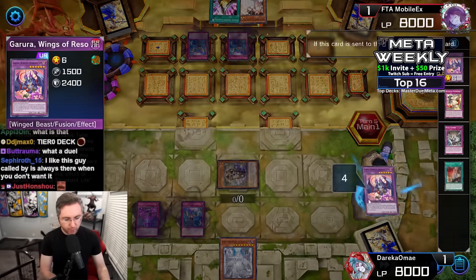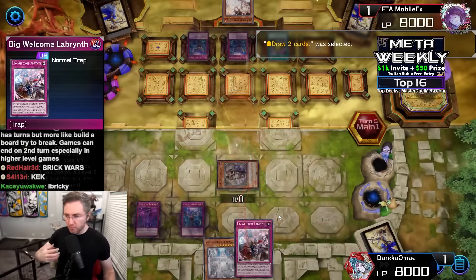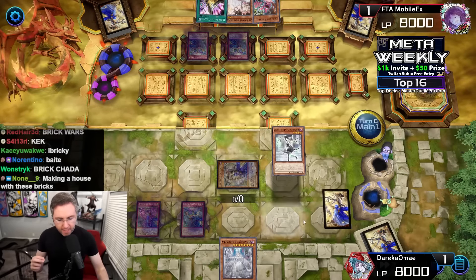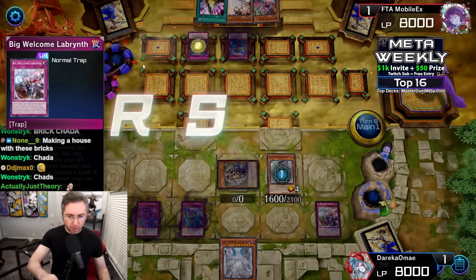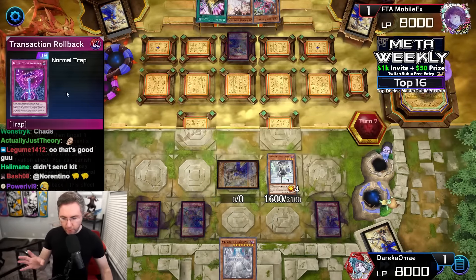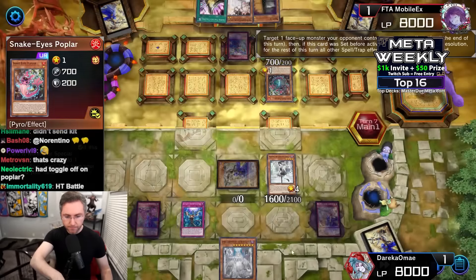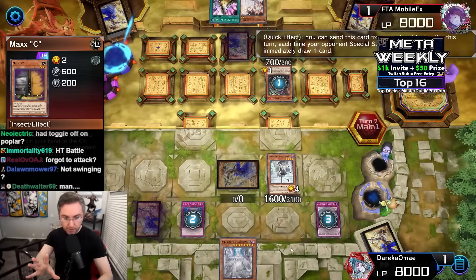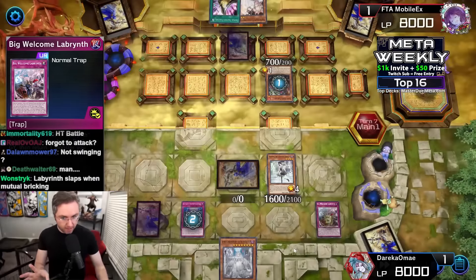Set the Clock, pass. Baler into Dogmatica Punishment, sending Garura. Garura activates — draw a card. Triple Tactics Talent going for the draw two — not taking control, not looking at the hand. We got Poplar but we're chilling, we already normal summoned Baler. Ariana is here. Making sure to set the Big Welcome first before summoning. Now that Impermanence is in your graveyard, Transaction Rollback will be live — we could copy Imperm. Note: Rollback says you can only use one effect once per turn, so we can't copy Imperm and then copy another card in the same turn.